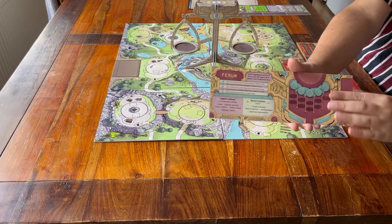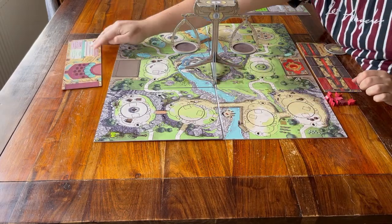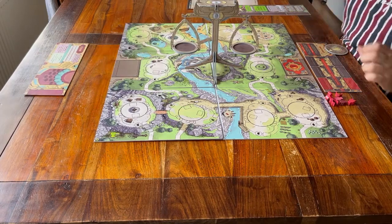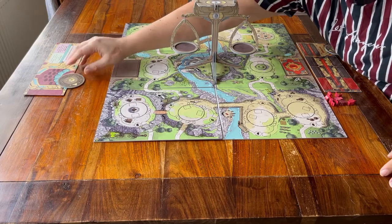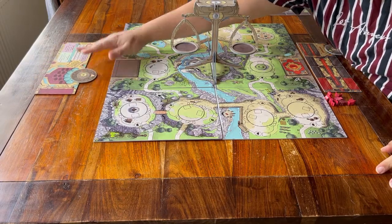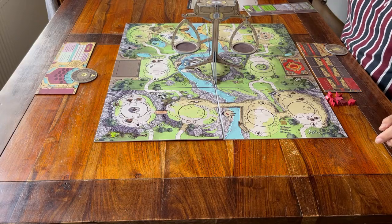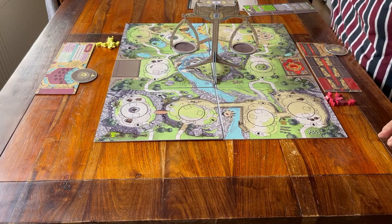The player who is seated at the opposite side of the scales will be the other gods, the ferrun. They get this yellow player board and this sanctuary with the cog on it that goes at the top with the arrow facing up. Some yellow player figures, and some yellow cards.